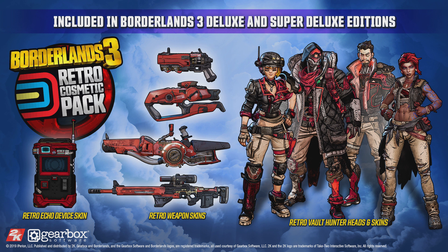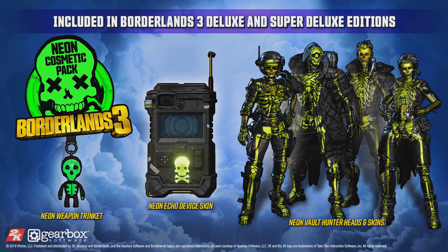Unlike the next pack: the neon cosmetic pack. Like the retro pack there's a skin for each character, but unlike the retro pack they're actually pretty cool and they glow. Notice that Flak has a human skeleton — intentional? Well, who knows, but he is a robot. You also get a weapon trinket you can attach to your favorite gun, and a neon skull skin for your echo device.